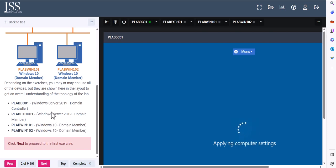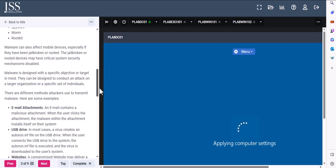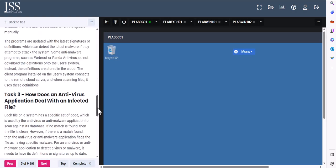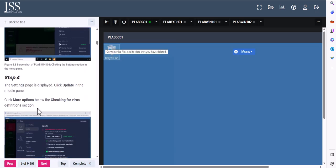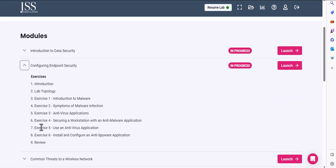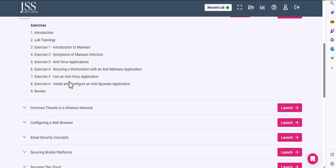That's why the fundamental training at the beginning was really important — right now you can see these machines are connected to a domain. If you're brand new to IT, you wouldn't know what 'domain member' or 'workgroup' means. Exercise one covers malware basics and explains types of malware like Trojans. Exercise two covers more of that as well. Then it gets to a more practical approach — for example, installing a free antivirus — with step-by-step information for you to follow to get that hands-on training done.